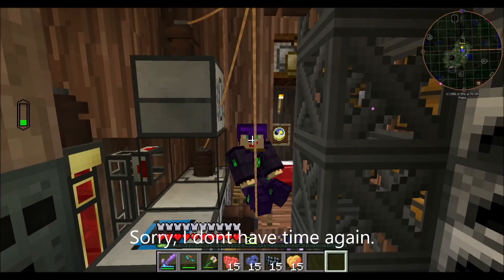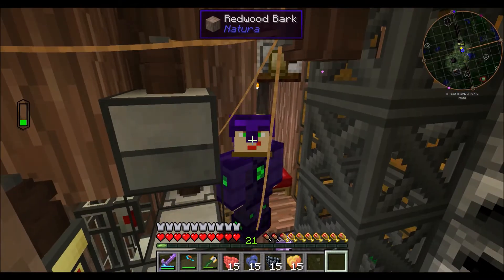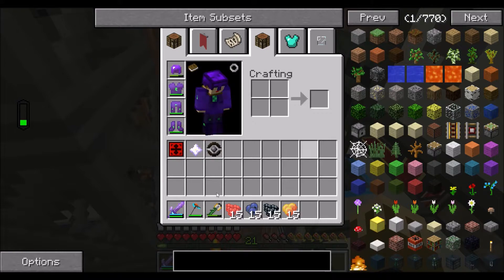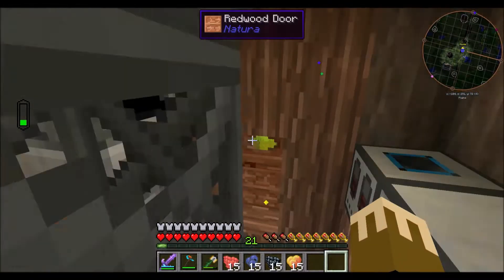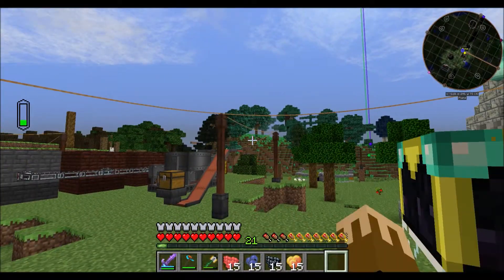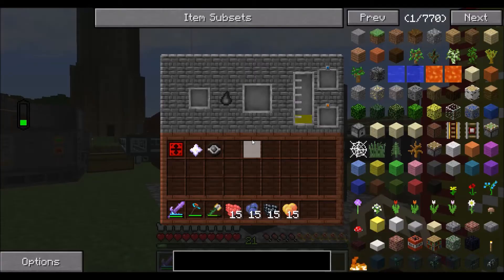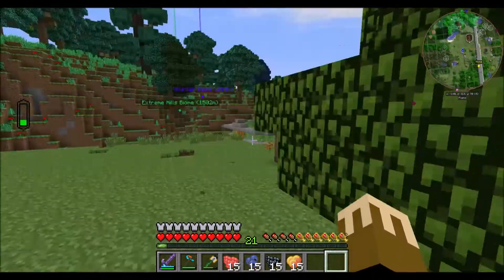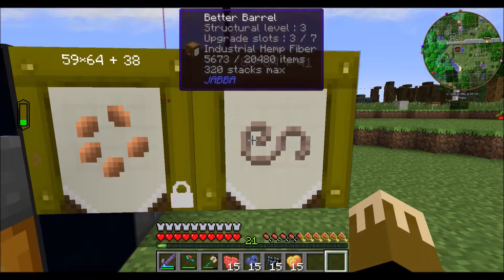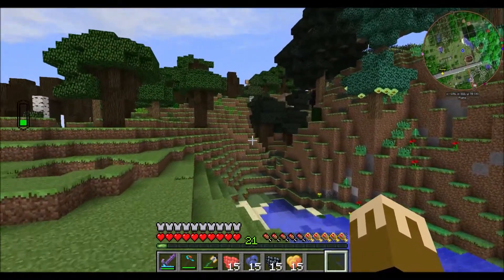Hello and welcome to another episode of Lizard Tech. Today we make use of the items that we got from the Wither. I set up my inventory here and I have a setup over there with some things I'm about to show. The farm's been farming — I turned it off because we have 88 stacks of industrial hemp fiber, so we won't be needing that for a while.